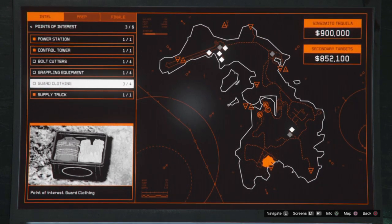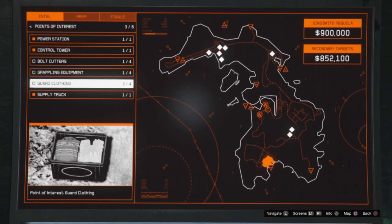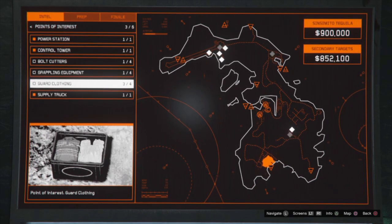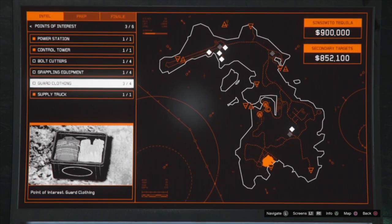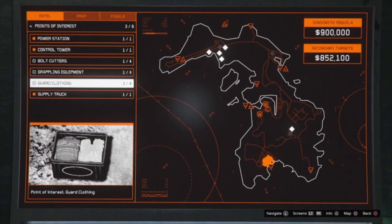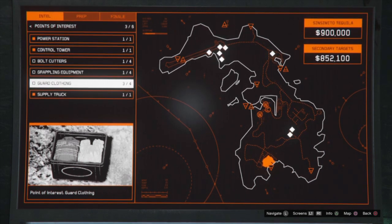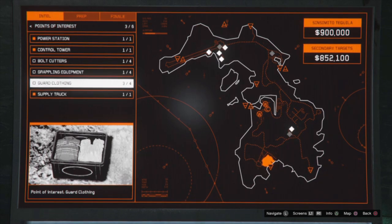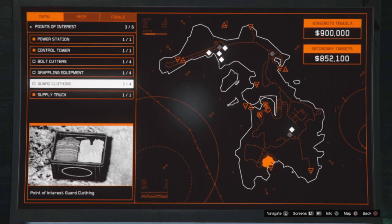If you're planning on leaving a specific area for your escape point, there's no reason to have maxed-out bolt cutters, grappling equipment, and guard clothing spread around the whole map — unless you're going for the full payout. If you're going for the regular run solo, I would recommend doing it stealth. It's very easy and can be done in 10 to 15 minutes without issues, maybe a little longer depending on what happens.